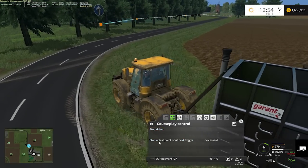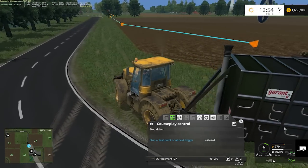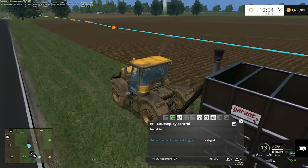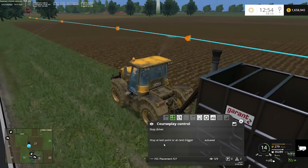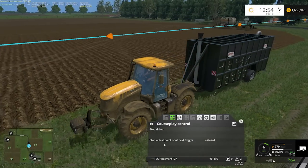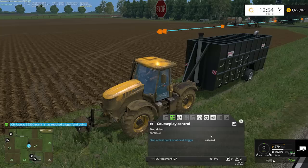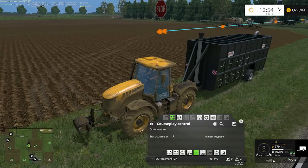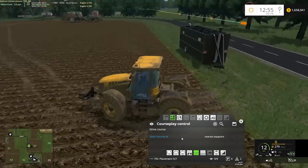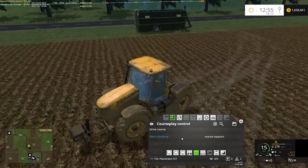Hit drive course. Make sure you activate stop at the next trigger, otherwise it'll turn around and try to loop back to the beginning. Our JCB will come down here and stop right on the end of the course. Hit stop driver, drop the tank, and now the fieldside container is right where we need it. Every time we need to place it, it's going to be in that exact same spot.